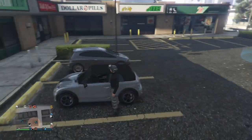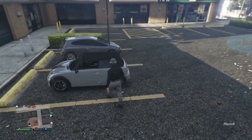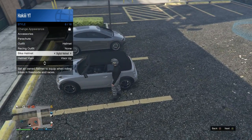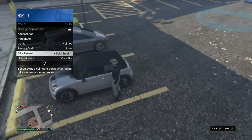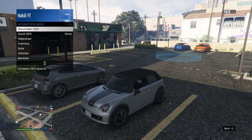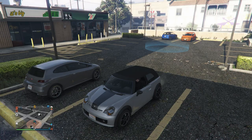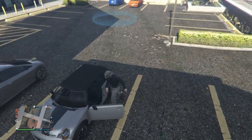Now hold right on the d-pad to bring up the helmet. It didn't work this time — it's going to take at least a few tries, so don't worry, it's not 100% consistent. Pull up the interaction menu again — sometimes for an unknown reason it resets back to the LSPD helmet, so just set it back to whichever color helmet you want, make sure the visor is down, then get back in the street vehicle and repeat the CEO style menu steps.